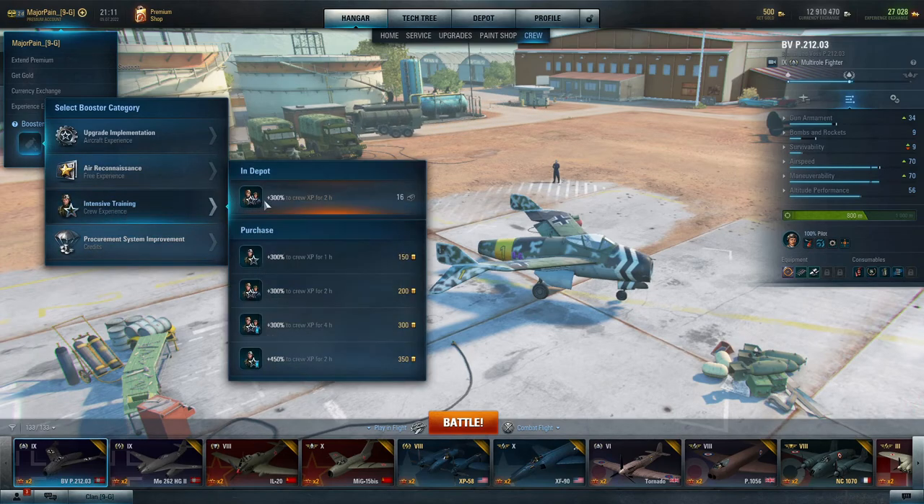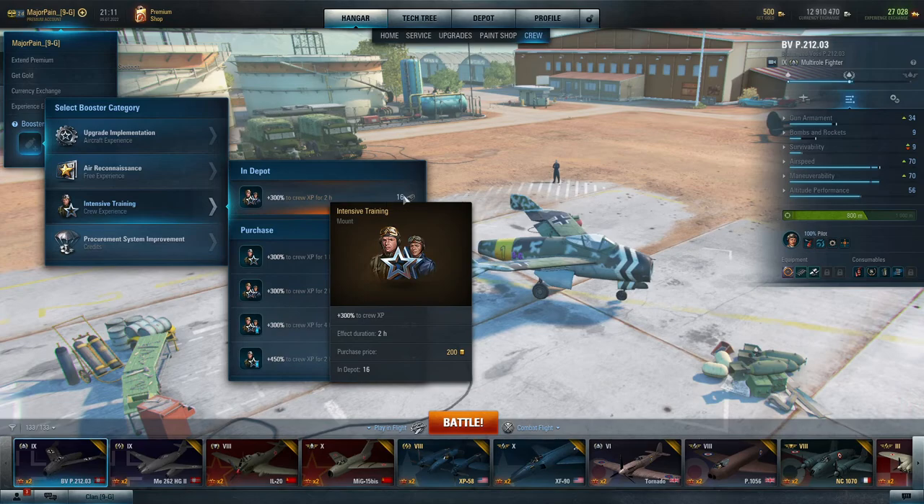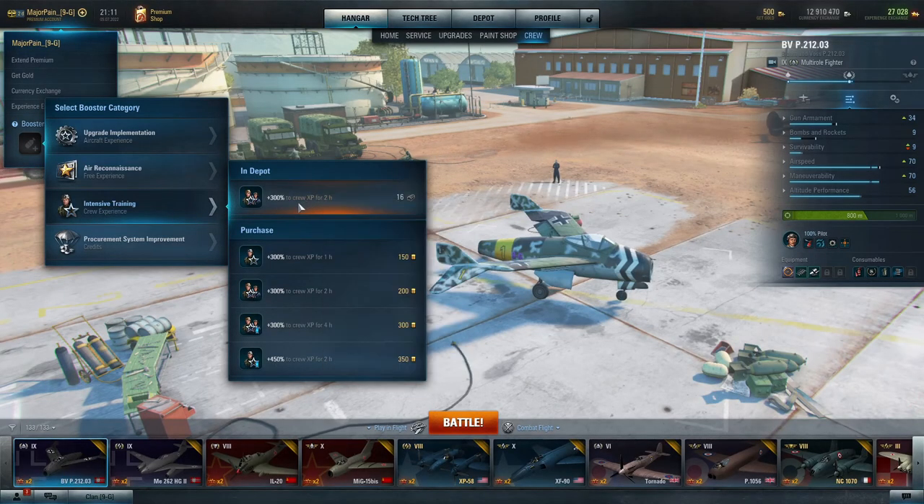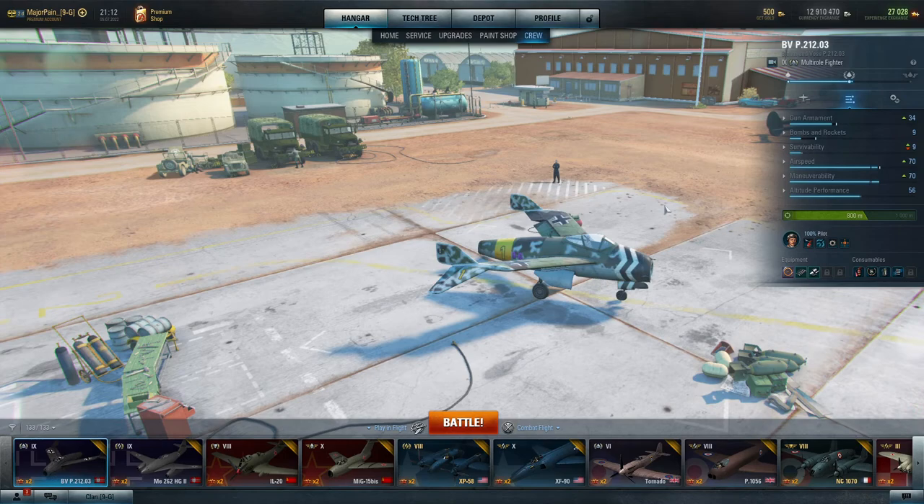Boosters are also very important and easy to get from missions. I have 16 of these bonuses — if I want to play I just activate one and go into battle for an hour or two to boost my training. Pilot skills really make a difference in this game, so invest in them heavily.